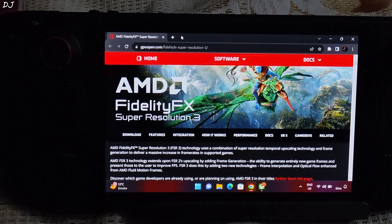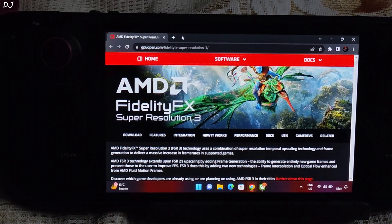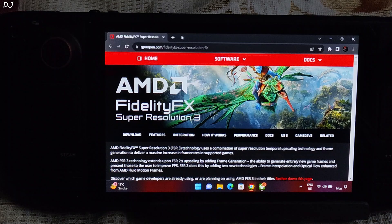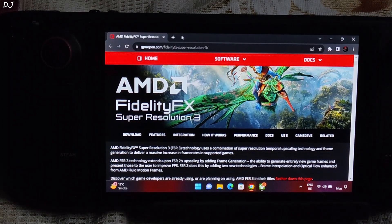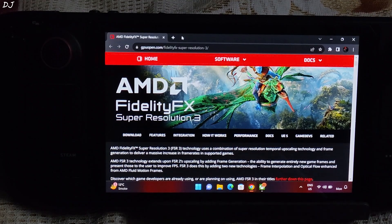Frame generation is driven by AMD's Fluid Motion Frames, also known as AFMF. AMD has even provided a recommended list of hardware for using frame generation. The FSR3 upscaler upscales the image from a lower resolution to a higher resolution. The upscaled image looks almost identical to the original image depending on how good the algorithm is, but consumes less GPU resources, thereby helping improve performance.